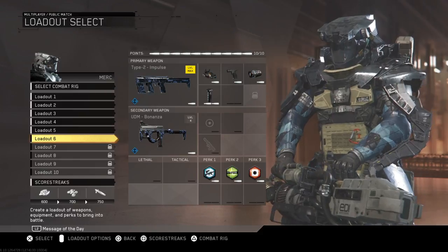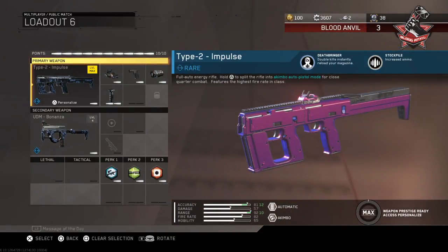After that quick update, let's go into the main part of the video where I'm breaking down a new class for you. With the new patch, the Type 2 has become just an absolute monster — its fire rate was increased as well as its range. It has barely any recoil. It will out-shoot the NV4 95% of the time unless you're at extremely long range, and it'll out-shoot the K-bar at medium range. The only time the K-bar will out-shoot it is if you're very very close.